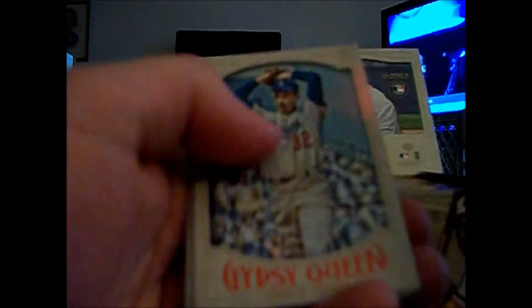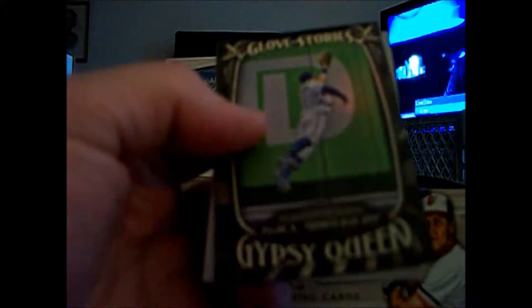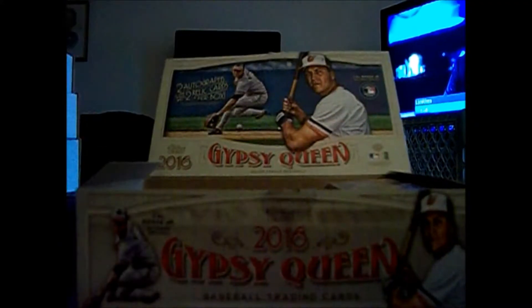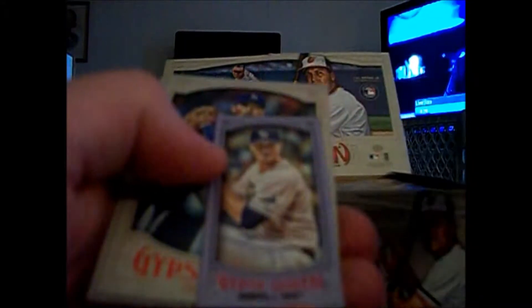Mini of Chris Grayson, Koufax. I haven't bothered to look at anything with short prints and variations since it's release day, so I'm gonna have to do all that after. Steven Piscotty mini, regular back. Todd Frazier framed purple numbered to 250 — the frames are always nice. Glove Stories of Kevin Pillar. Last year they had different colors of those, like different parallels. I don't think they have numbers but maybe I'm wrong — try to forget this stuff after I open it.